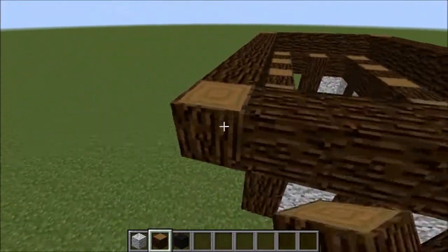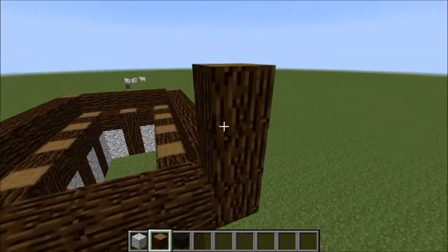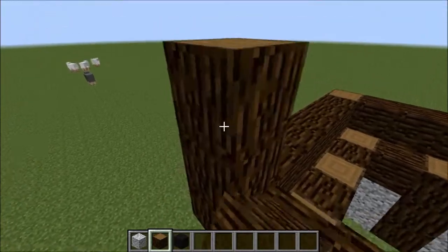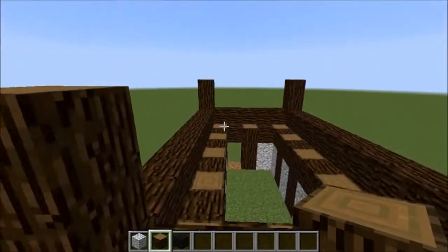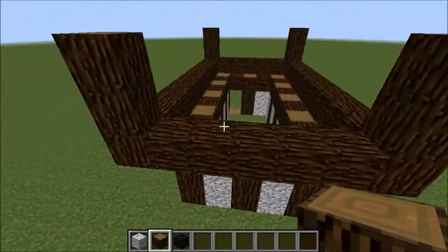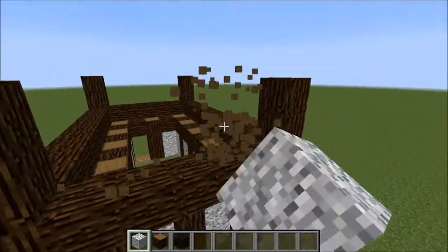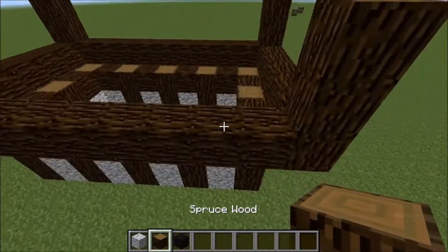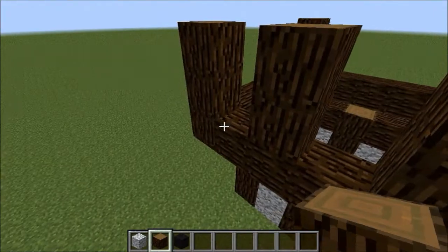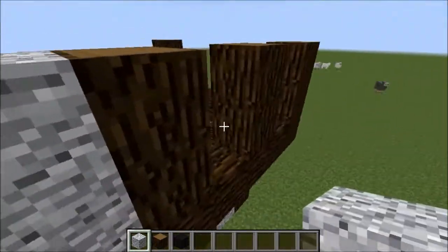We're going to do exactly the same again — go up two. You can go up three again if you want, and all that does is allow you to add an extra trim on the roof, which I'll explain in a minute. But basically just go up two, the same as before. If we go around the other side, just go up two all the way around so you get this kind of stripey pattern — that's what they liked, the old stripey pattern.